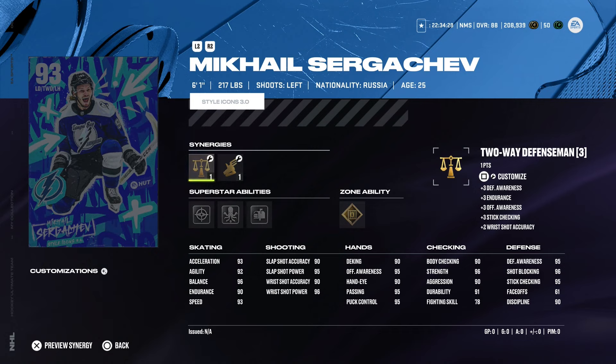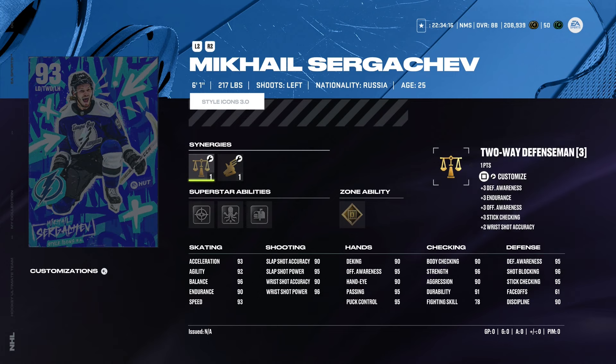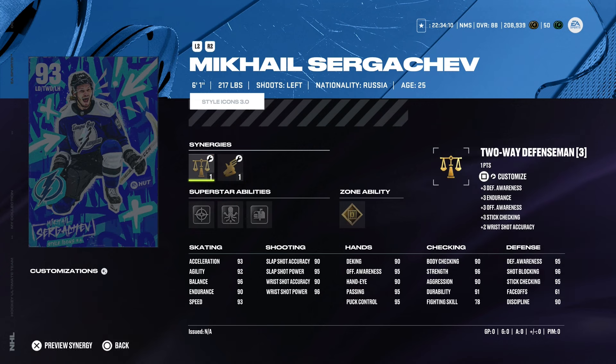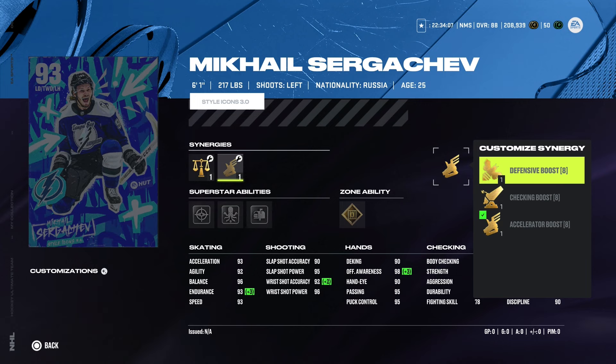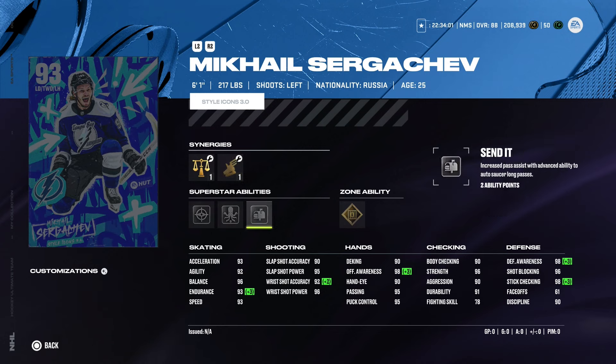Last but not least, Mikkel Sergachev — such an unfortunate injury in real life, hopefully he recovers soon. He's 6'1" 217, left-handed defenseman. He's got Offensive Defenseman, Two-Way Defenseman, Defensive Boost, Checking Boost, and Accelerator Boost. Maxed out defensive awareness if you activate it. Gold Shutdown, Silver Seeing Eye, Silver Quick Pick, and Silver Send It. 93 speed and acceleration is pretty solid. He's listed at 6'1" in HUT but 6'3" in real life — a little disappointing, but a good card.